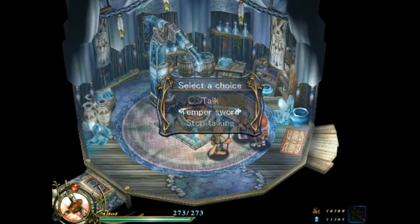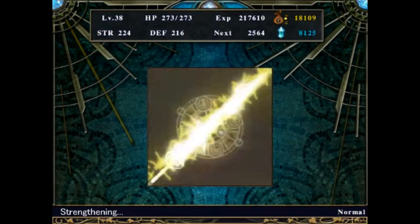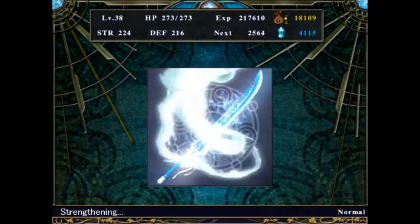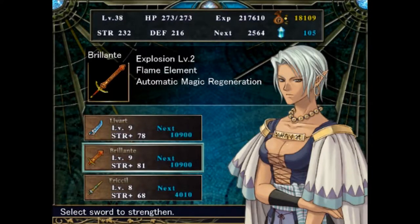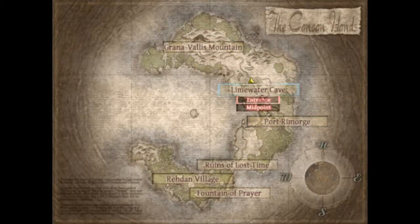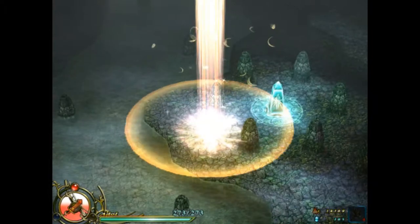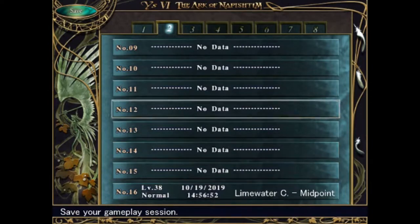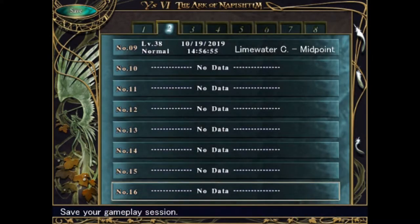There's an optional boss that I'm going to do before we take on the main boss. I can upgrade another sword twice — we can upgrade two of the swords twice actually. You want the Live Heart for the boss and the Brilliente for what we're doing next.